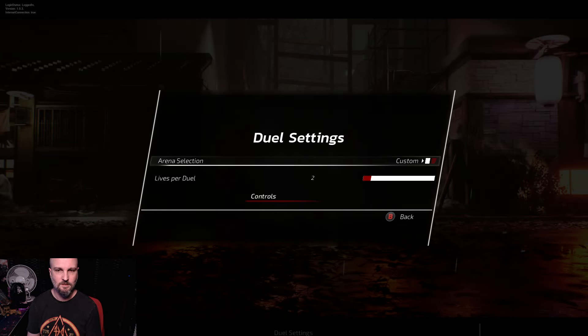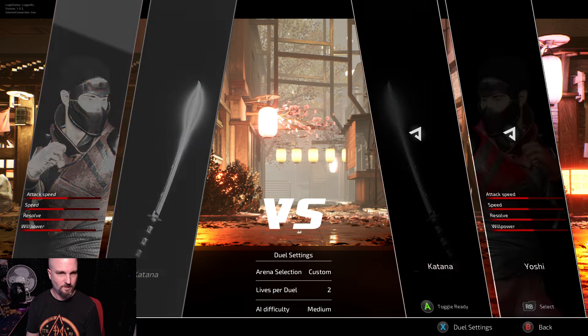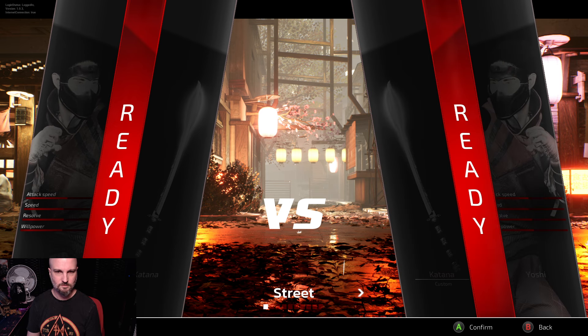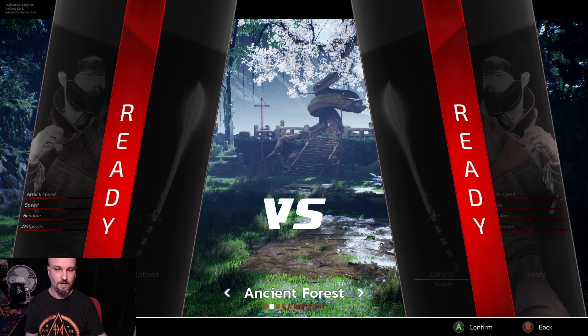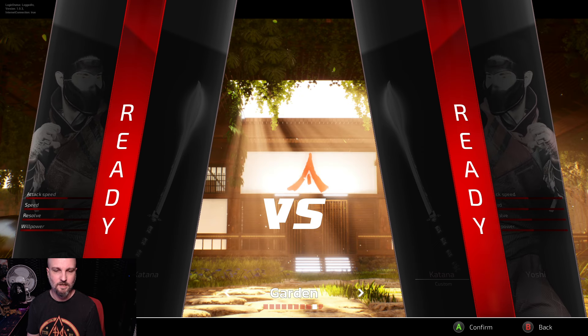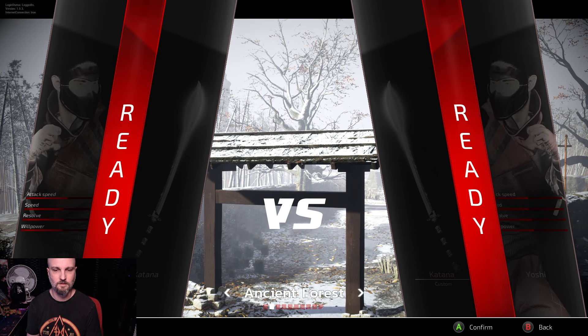In dual settings under arena select, you go to Custom and you can choose your stage. So you've got: the street, the ancient forest, the winter ruins, the dojo, the prototype room, downtown, village, office, the garden, and the robot factory — that's ten stages. Really nice.